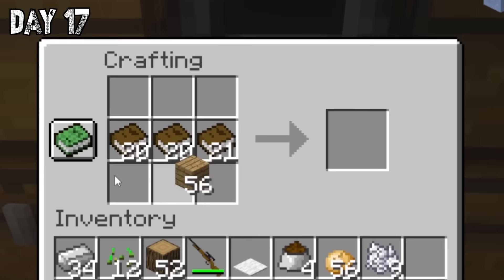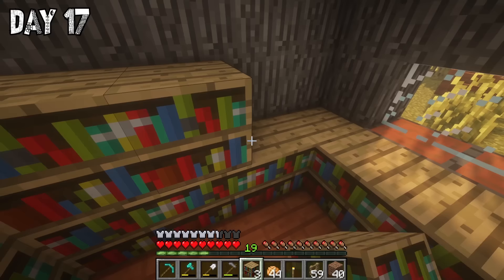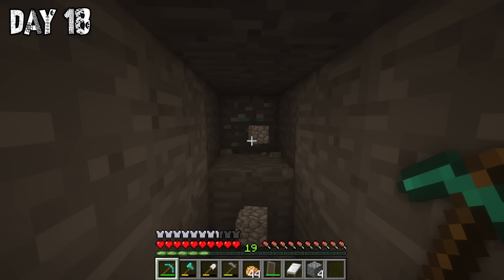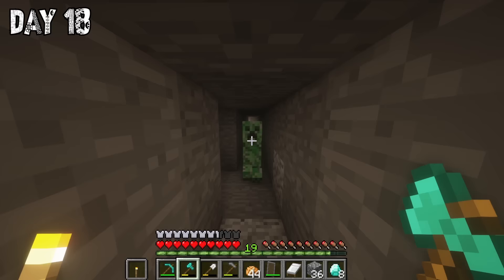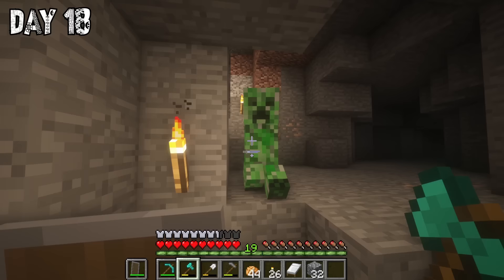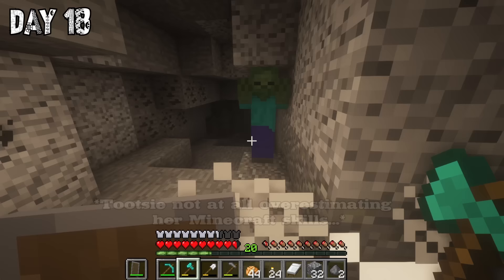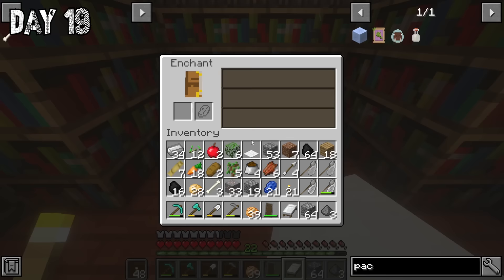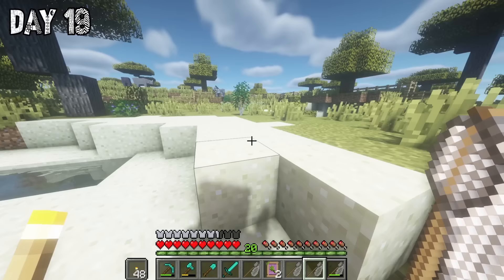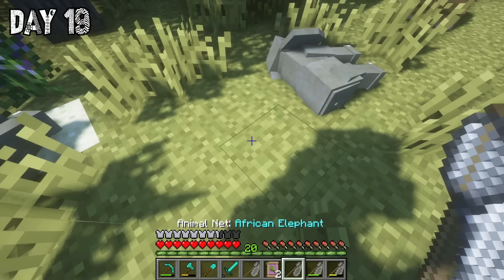On day seventeen I decided to craft an enchanting table, because after all I had stolen every single book there was in this world, so I had plenty to make bookshelves. All I needed was levels, so I went down to get some obsidian and actually found some diamonds again — so lucky. I also spotted a creeper and carefully killed it, then went to explore the cave hoping to find some lapis lazuli, because you cannot enchant without it. I called myself the Tootsie Terror because there were no monsters left when I was done with that cave. I didn't find any lapis there, but when I went back mining I found some pretty easily.